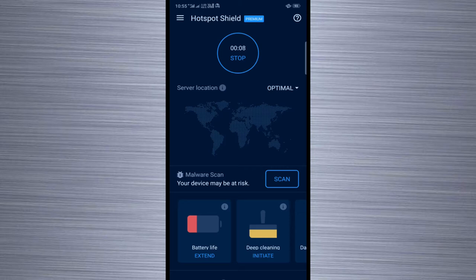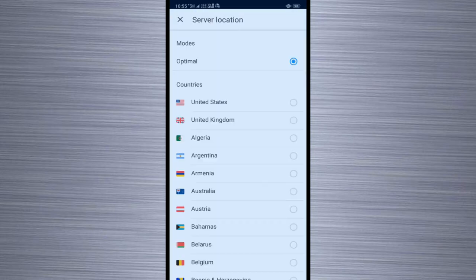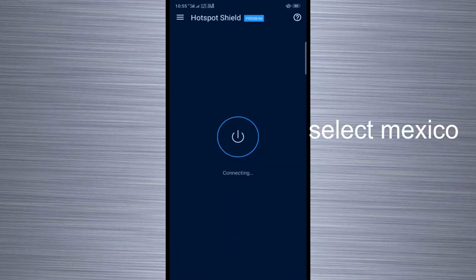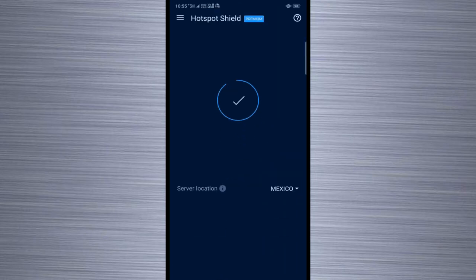We need to change from the India server to the Mexico server. We need to change the PUBG Mobile server. We have to connect to the Mexico server — it is successfully connected, friends.